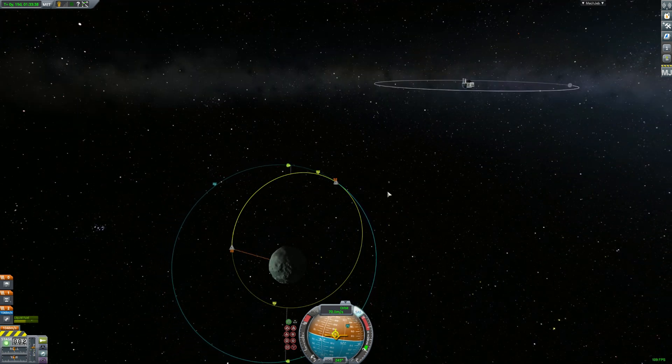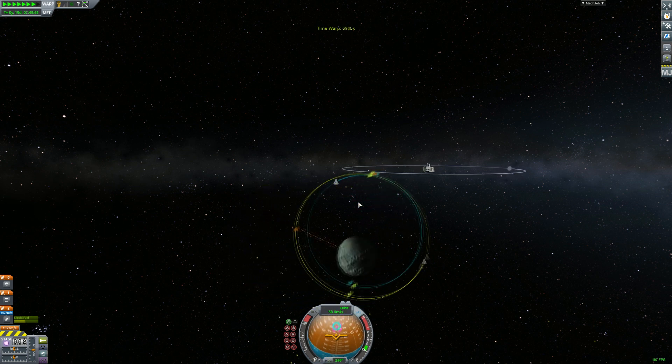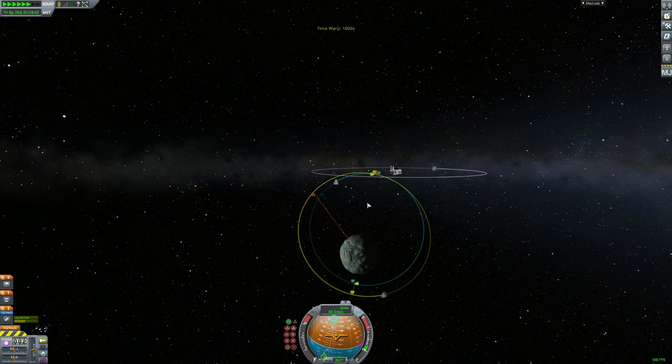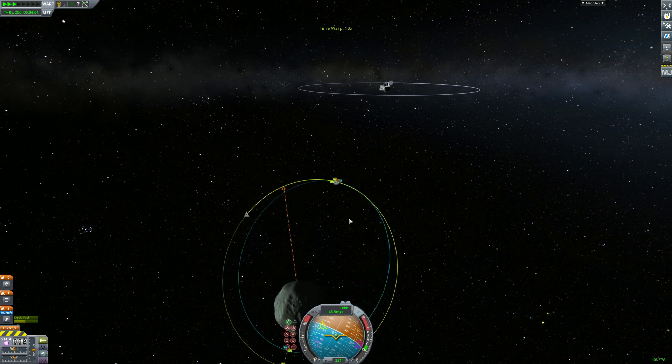So we've already fixed our direction, we've matched our planes, and now we are just getting synced up with the other spacecraft. Since our periapsis is now below the targeted craft, we will slowly catch up to it. We have to go through several orbits in order to sync up — sometimes you can do this in one orbit. Here I'm adjusting a little bit to make it faster, but it was completely unnecessary.